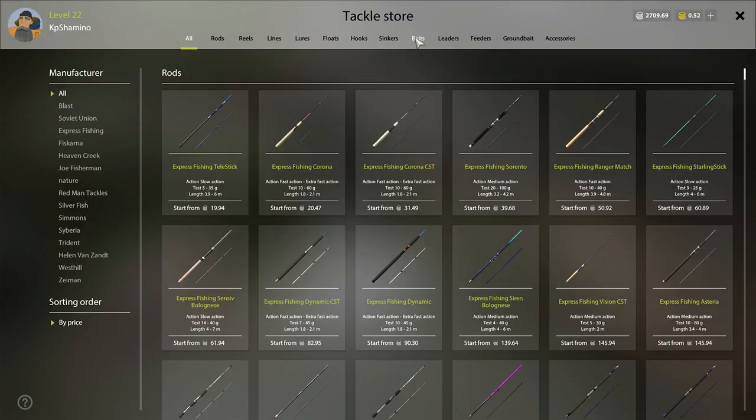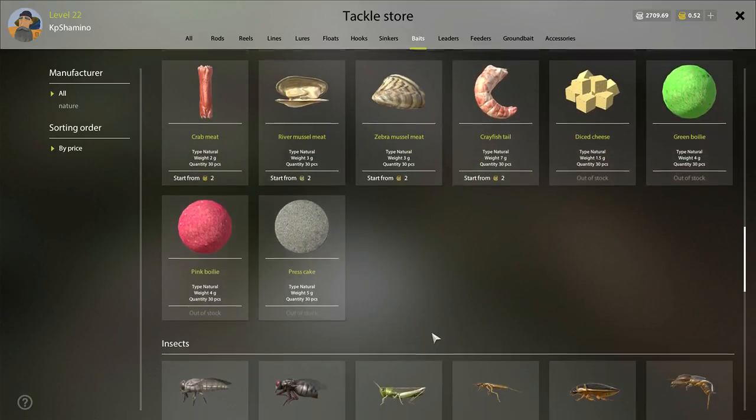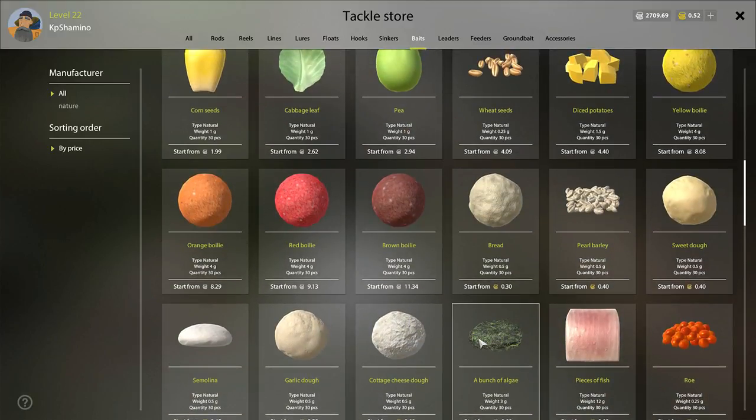If you go to baits you'll see cheese is gone, bullies are gone, sometimes potatoes too. At higher levels it's a little better because not as many players are there. If you have a friend at a higher level with premium, you can ask them to send you some bait.